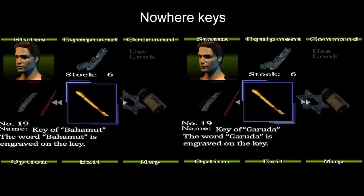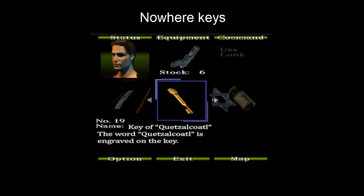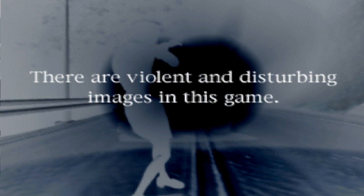All five of the Nowhere keys had different names in earlier versions. I'm putting the different ones here: Eifrid, Bahamut, Sphinx, Garuda, Quetzalcoatl — rather than Felaeg, Bthor, Aerytron, and so on, which we had in the final game.